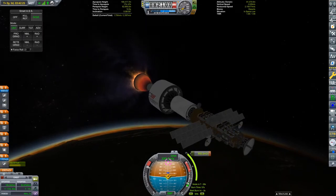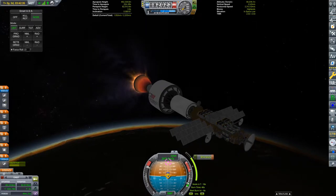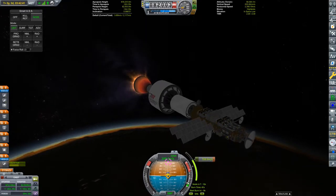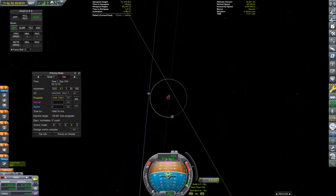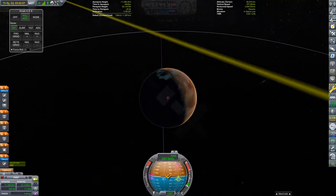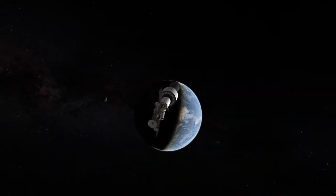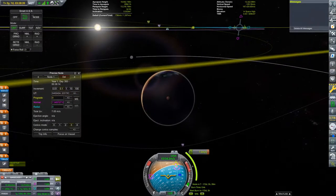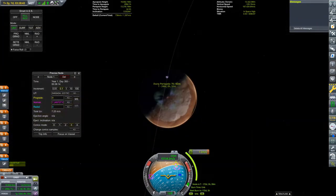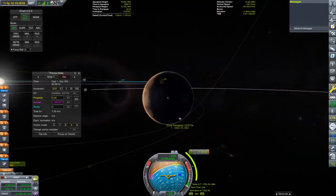We are just going to be getting this thing onto a course with Duna. We're not going to be getting it there, landing, and getting into orbit in this episode, because I need to actually upgrade my tracking station before I can really operate this. At the moment it's level two — I want to try and get it up to level three before I start using everything, so that data transmission will hopefully be a bit faster. If I get there with a level two tracking station, I don't even know if I'll have signal at all. But we do have our Duna encounter set up.